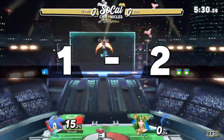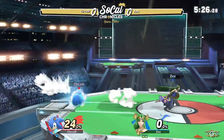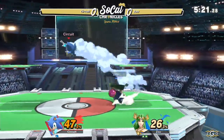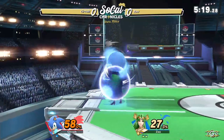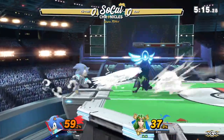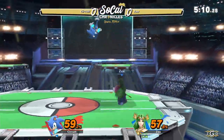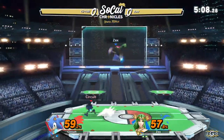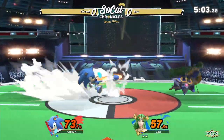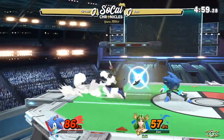Up throw is going to take that stock. Circuit in a stock deficit against Zex. Just going to go right past the back air with the spin dash, going to combo into some up airs, but to no avail. Gets a shield poke — Circuit at 5, Zex at 2, just trying to get another stock off. Zex is doing an excellent job of walling out Circuit, not letting him get a lot of the opportunities he's looking for.